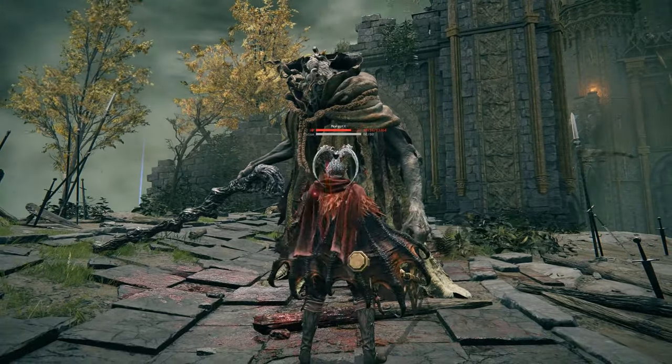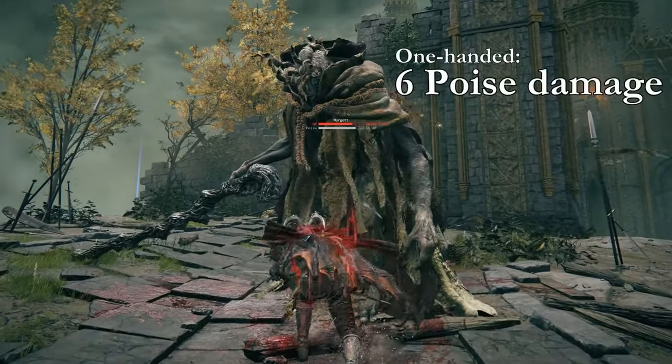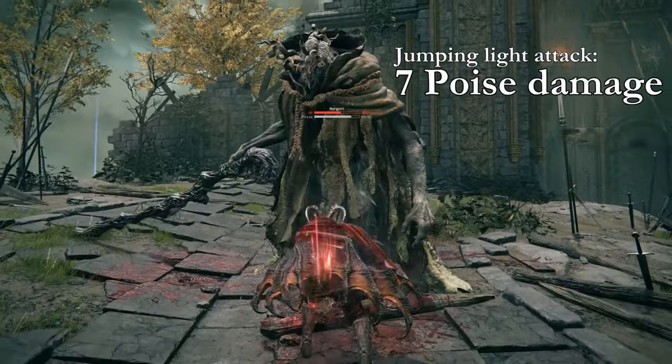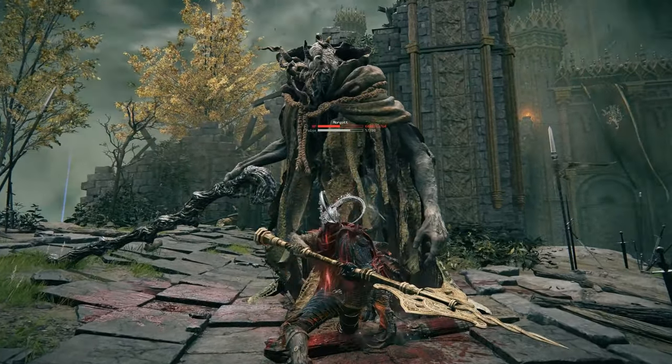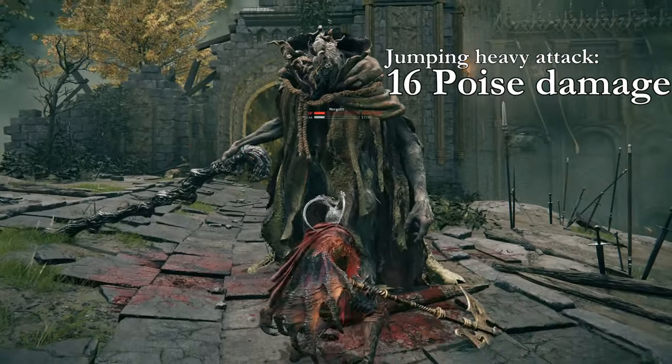Switching to a plus 0 weapon proves that the damage of the weapon does not matter. The only thing that does increase or lower the damage is 2-handing your weapon, and then the 8 different types of attacking do different amounts of poise damage. A light attack has 8, a jumping L1 has 7, a tapped heavy 8, a fully charged heavy does 24, and a jumping heavy does 16.